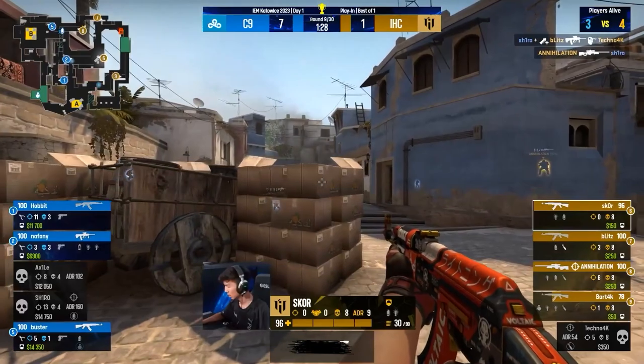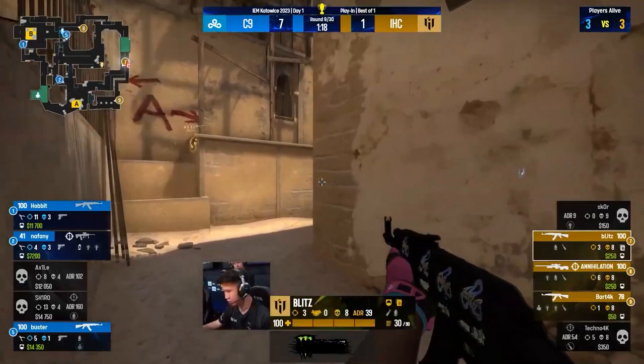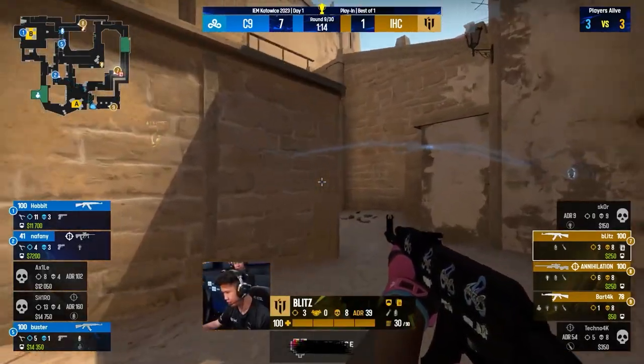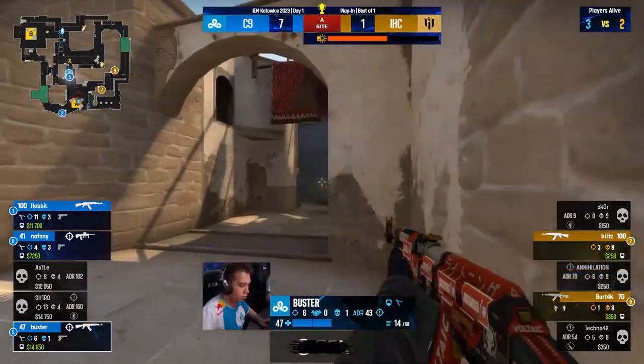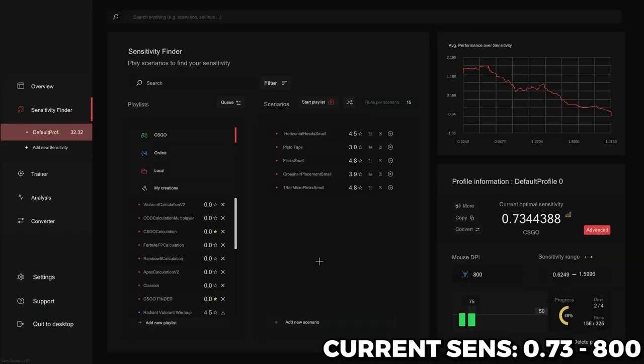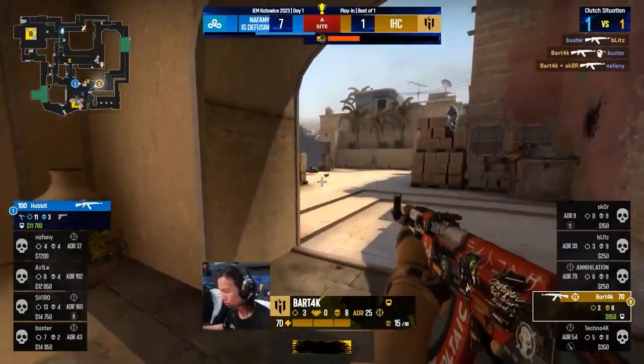On day 2, I loaded up Oblivity and did my normal routine. After finishing, I realized I did way better on lower sensitivity. My in-game sensitivity for CSGO came out to 0.73. It had decreased by exactly 0.5 from day 1, and was 0.02 lower than my original sensitivity.